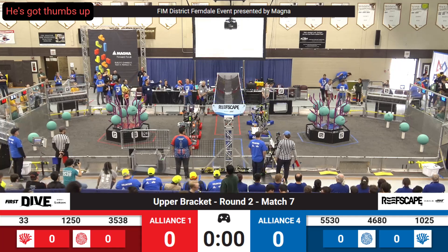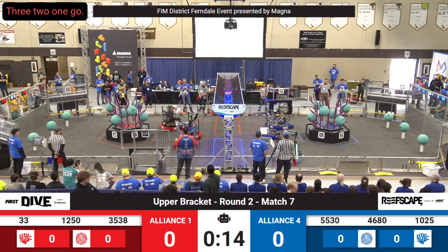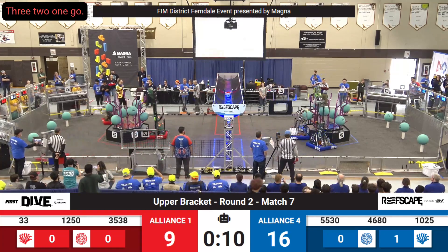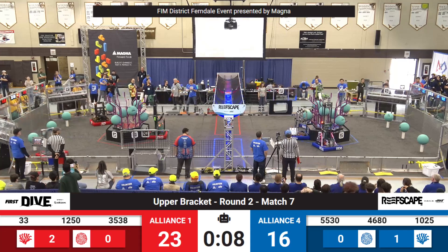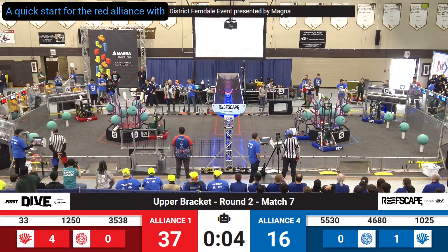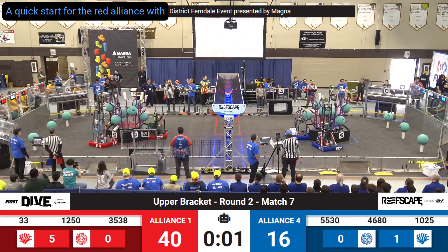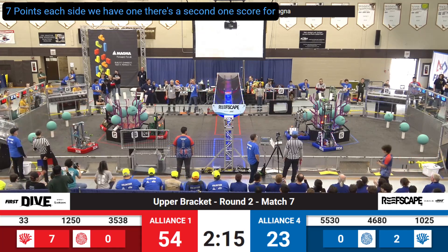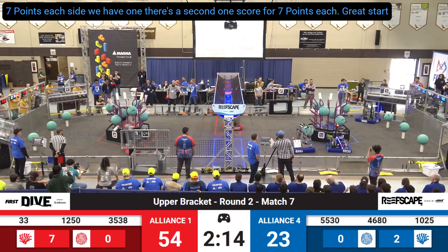In three, two, one, go. We're in the upper bracket in match number seven here on Magna Field. A quick start for the Red Alliance with three scores, then a fourth score for seven points each. On the Blue Alliance side, we have one, then a second one scored for seven points each. Great start for the Red Alliance.